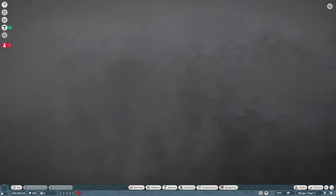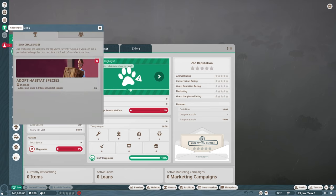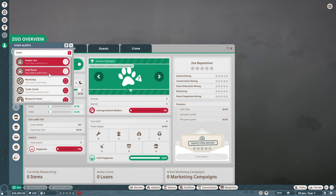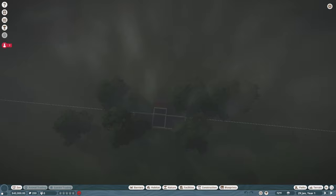I have never played Planet Zoo before, so we are starting fresh. I don't even know — I lost the entrance, it's gone. This is like Jurassic Park and all the dinosaurs are out. So let's see if we can find the entrance again. I'm sure it's probably right here where we can change our name and all that stuff. There it is — found it. We were way up there.